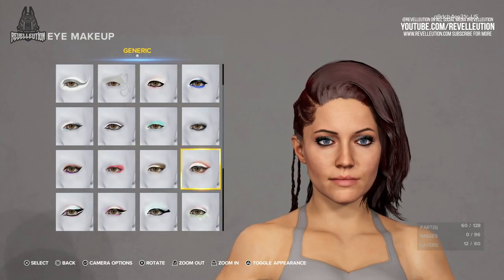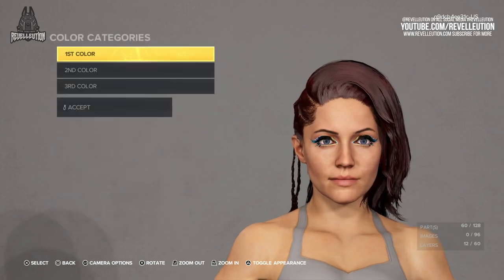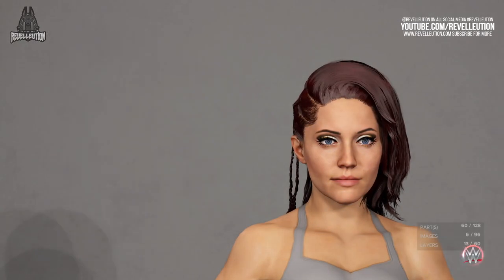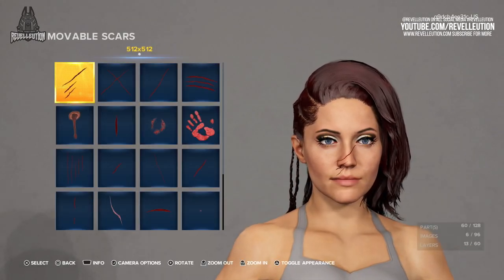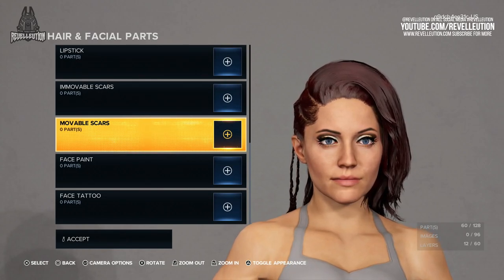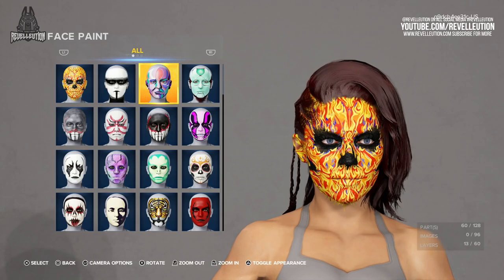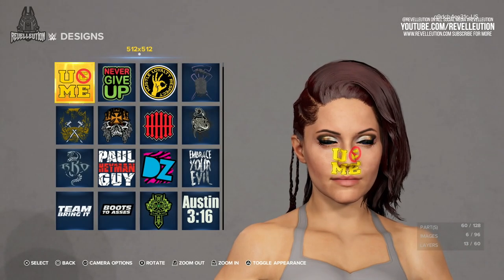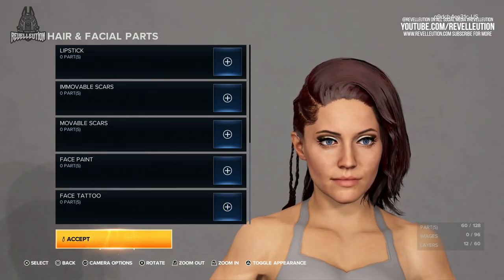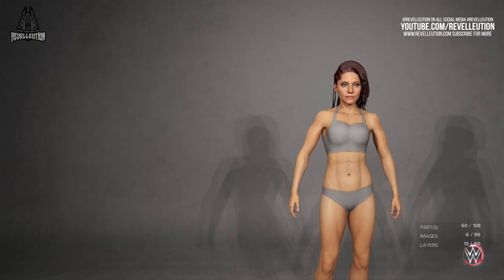You then have the option to apply eye makeup and lipstick to give your superstar their own identity, with each layer of makeup being customisable to whatever colour palette best suits you. With an edgy look in mind, we didn't want anything too over the top and settled with a more subtle look. You then have the option to apply either an immovable or movable scar to showcase any wounds your custom superstar may have endured during their WWE career, with cuts and slashes amongst those available. There are also amazing face paints with neon colours and grungy looks, as well as a tattoo option with WWE designs or custom logos. Like the hair and facial parts, you can also apply scars and tattoos to both the upper and lower body, with options for the torso, back, arms, and legs.